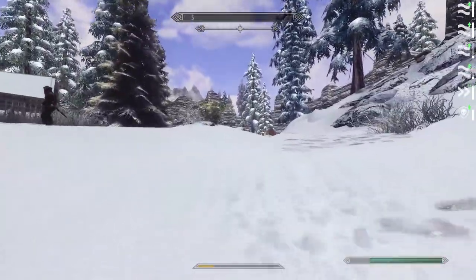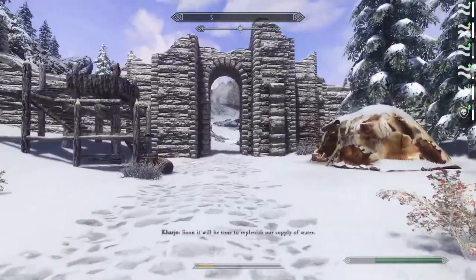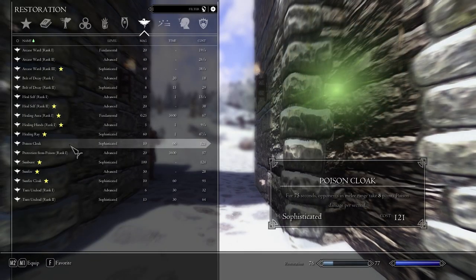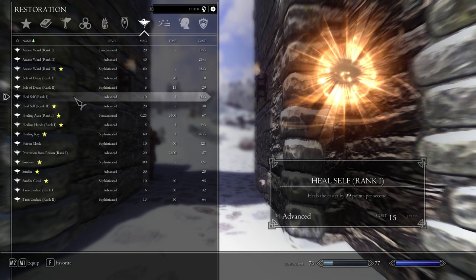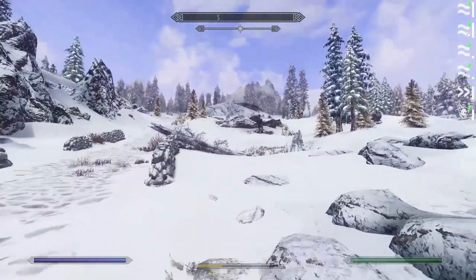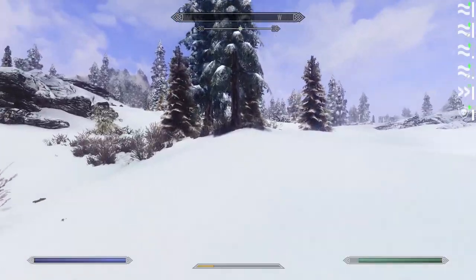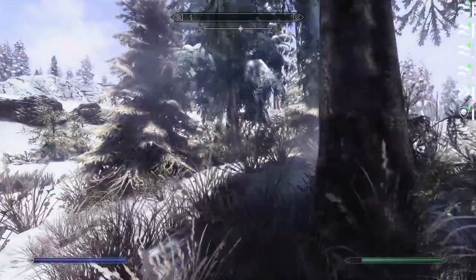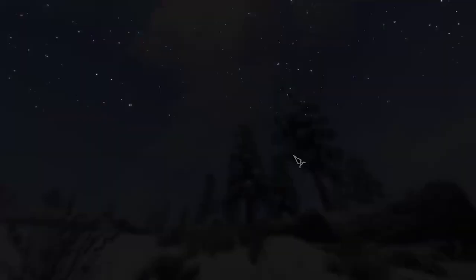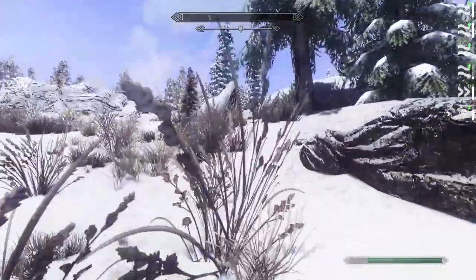I know where the second one is and I kind of forget where the third one is — it's in a general vicinity. Also, I did get to level 35 and I decided to get Respite, which allows me to heal not just my health but also my stamina. So now I can essentially run forever — I don't need a horse, I am the horse. I've got 575 carry weight, which is quite a bit to be quite honest.